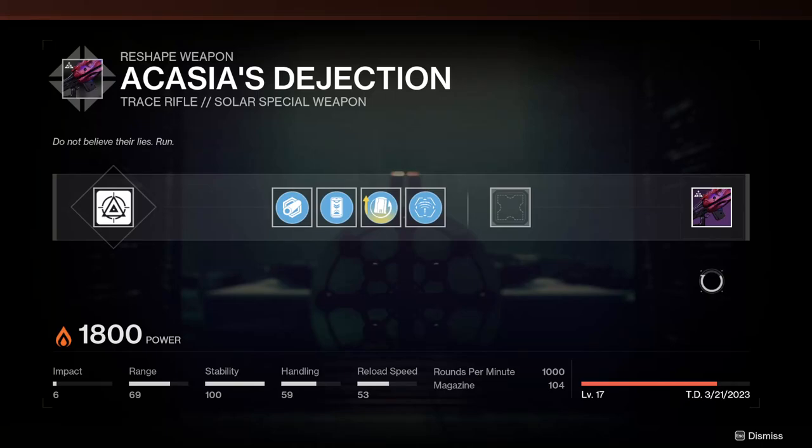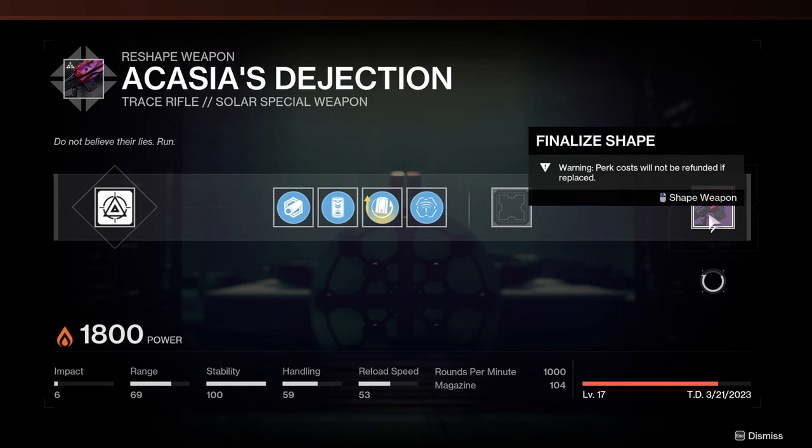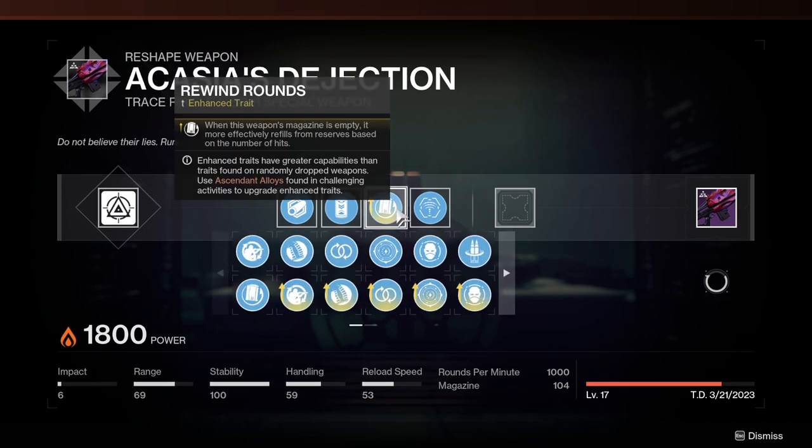Acacia's Dejection is the brand new Trace Rifle from the Root of Nightmares raid and this thing has a lot of interesting rolls. I got my crafted one this week and I've been trying out a couple different rolls, but I'm just going to go over a lot of the interesting perks.